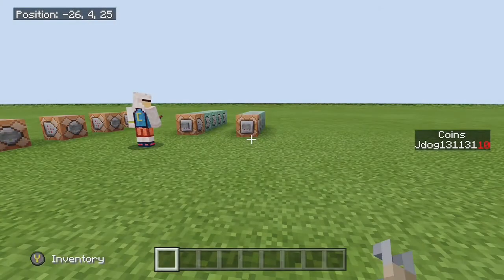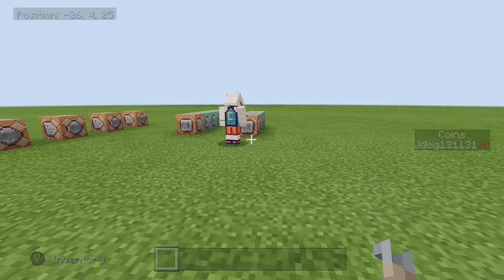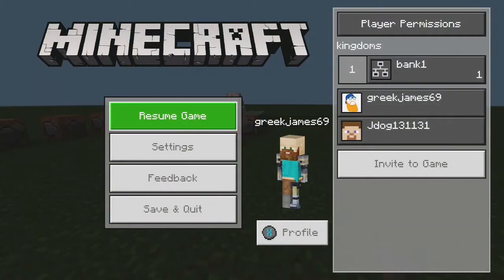Now let's say he wants to remove it again — take his 20 coins back out of the bank. Come over here. Obviously you can build it in whatever way you want; you can make it look like an ATM machine. Tap the button and he's got his 20 coins back out. The bank's back down to one coin. Mine's a sort of kingdom so that's why it's called kingdoms — it's for collecting money into your kingdom bank account, people can pay in, etc.